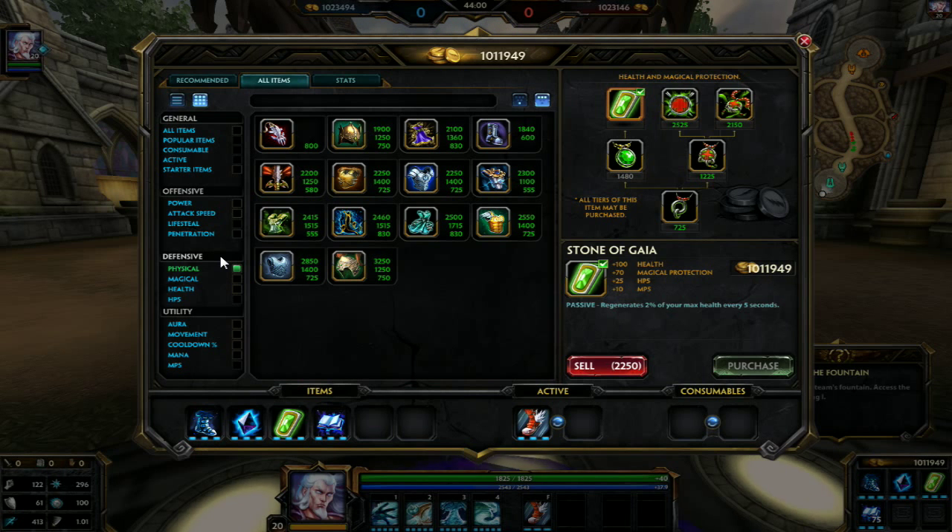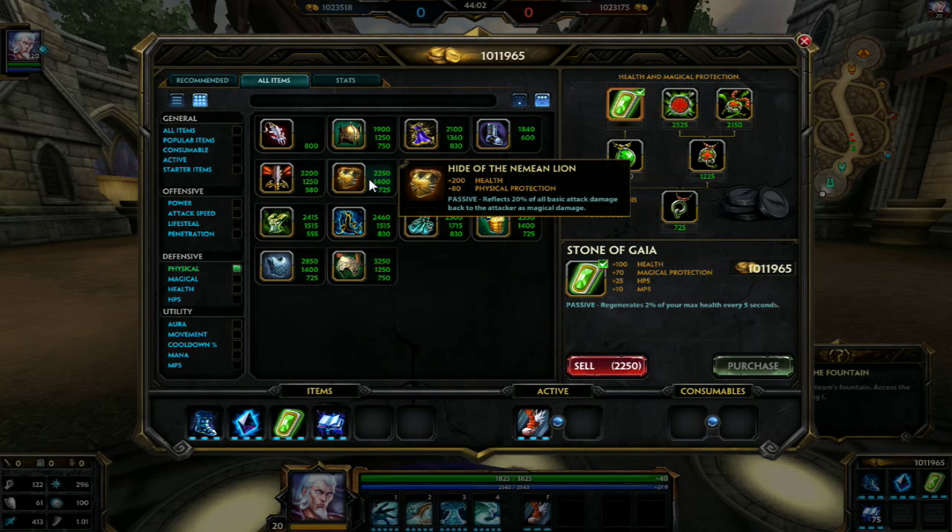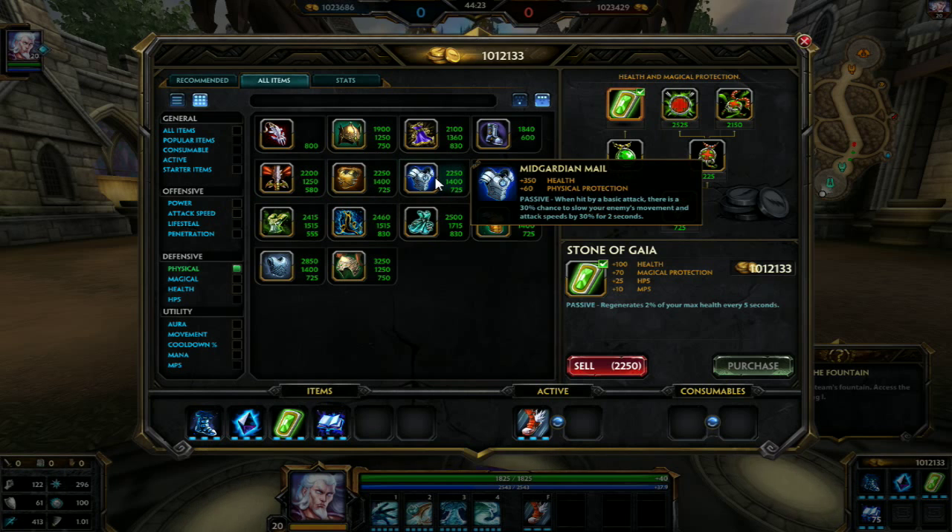A few other notable physical items to look at: Hide of the Neiman Lion, which will provide you 20% reflection to all basic attacks — very important when fighting a high lifesteal character, as it counters their lifesteal so it lets you deal more damage as they are hitting you. You still need to be aware if they try to attack your minions to get lifesteal off them. And finally Mid Guardian Mail, which is fantastic for characters that are always in your face — it provides a slow and slows down their attack speed to give you an opportunity to breathe. Which defensive item you go with is up to you and how you wish to play.